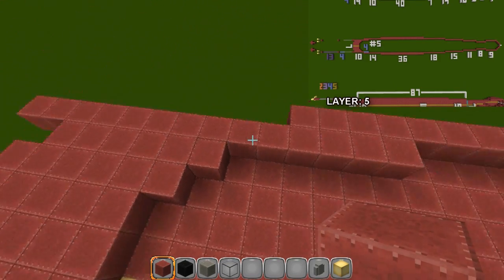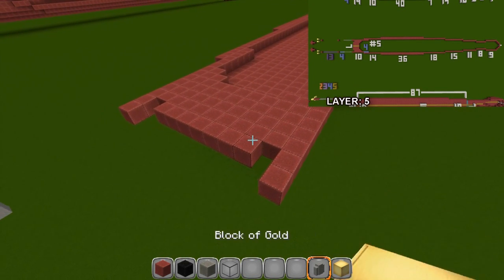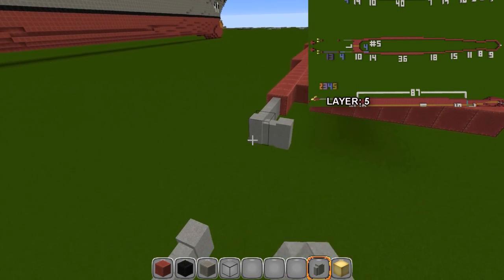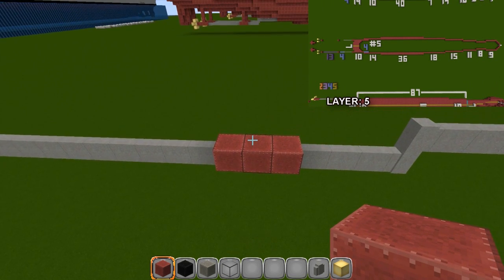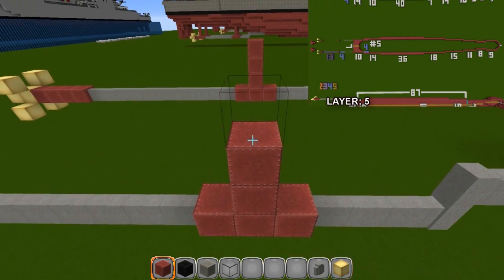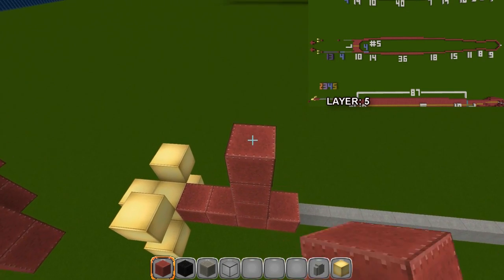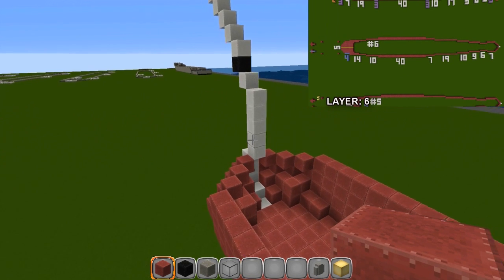Do the exact same thing on the other side — that's what the back should look like. Right off the end here go seven — one two three four five six seven — it should connect into the one underneath. Grab red, put a block here and go up three — one two three. Same thing on the other side, and on the second block go one two three four five each time. That's layer five done.